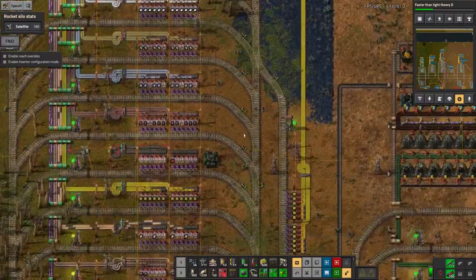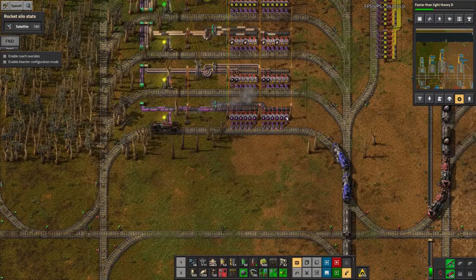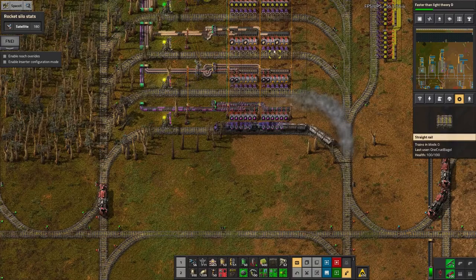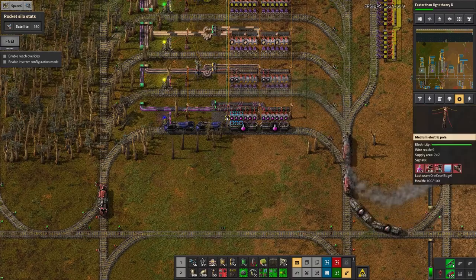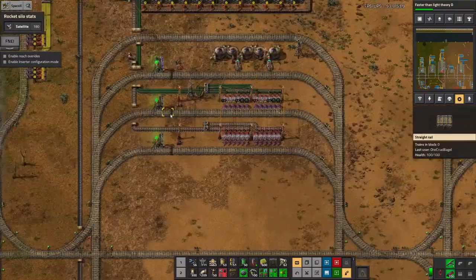Purple's fine of course. Pink is... oh dear, I've left my train in the way — always the case. Let's get that out of the way. Pink is 117,000 — yeah, that's pretty good, that's doing well. Can ignore that for now.